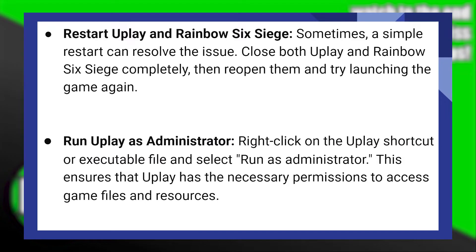After that, right-click on the Uplay shortcut or executable file and select Run as Administrator. This ensures that Uplay has the necessary permissions to access game files and resources.